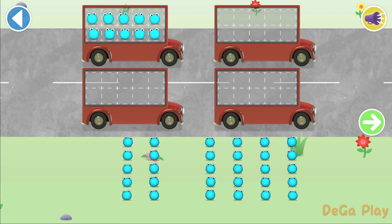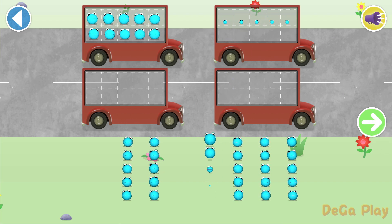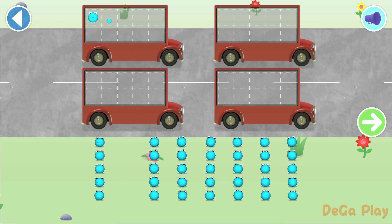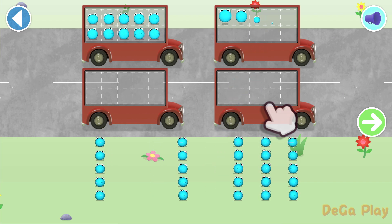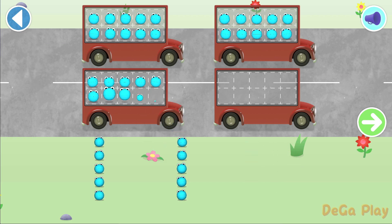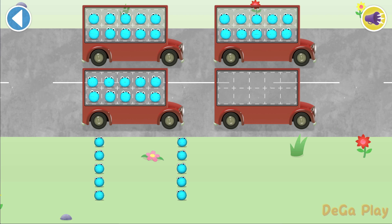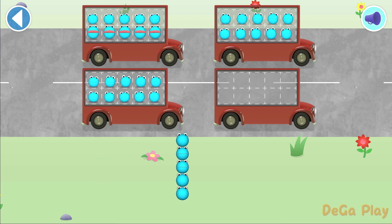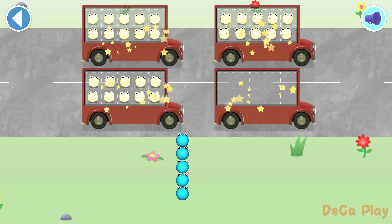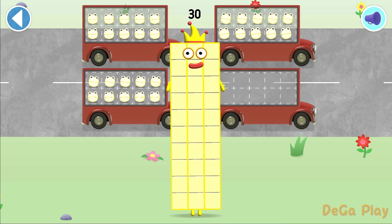Count the number blobs into the spot. Tap the group. Tap the green arrow when you've counted the right number of number blobs. Five, ten, fifteen, twenty, twenty-five, thirty. Hooray! We've counted 30 number blobs.